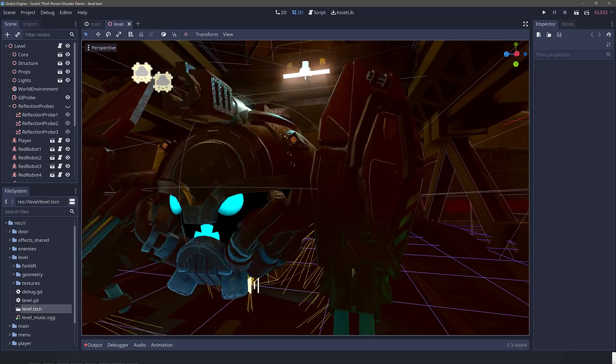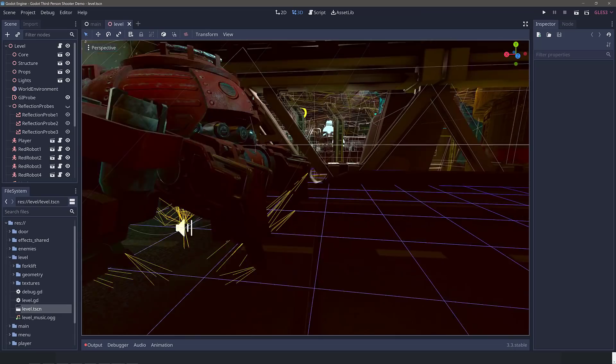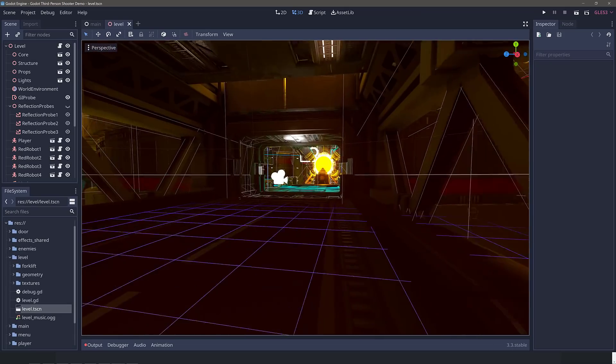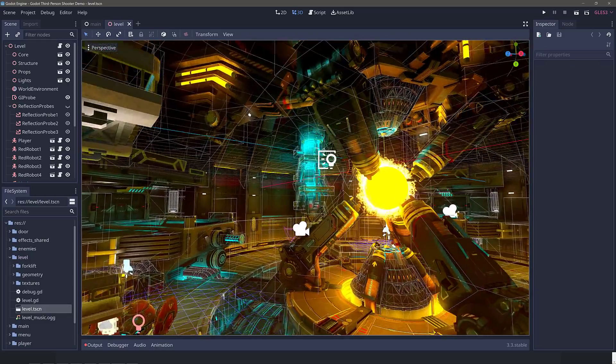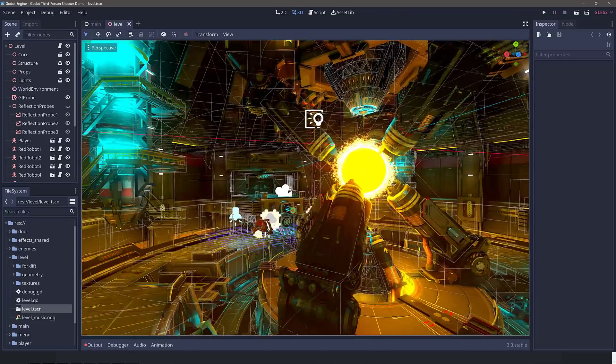One thing you should be aware of is their servers are a little on the slow side — it took quite a while to download, which is funny because Godot is like 60 megabytes in size. So since it is a new release, expect it to take a little bit of time. What you're seeing in front of you is the third-person sample, completely open source — you can grab it on GitHub if you're so inclined.